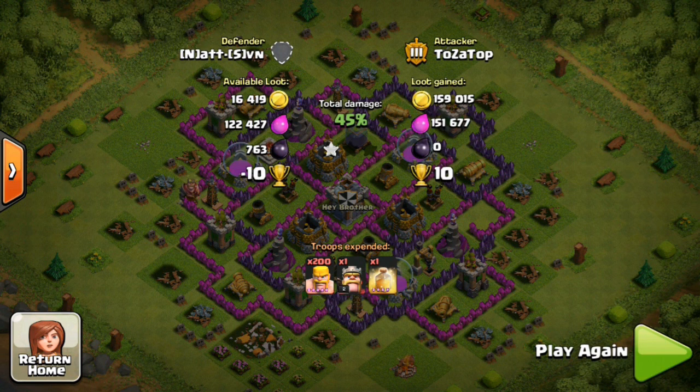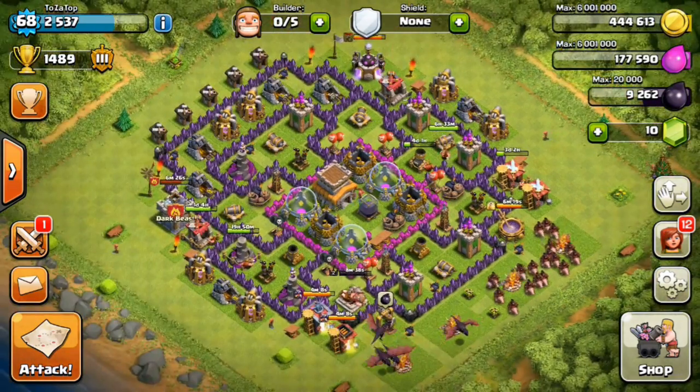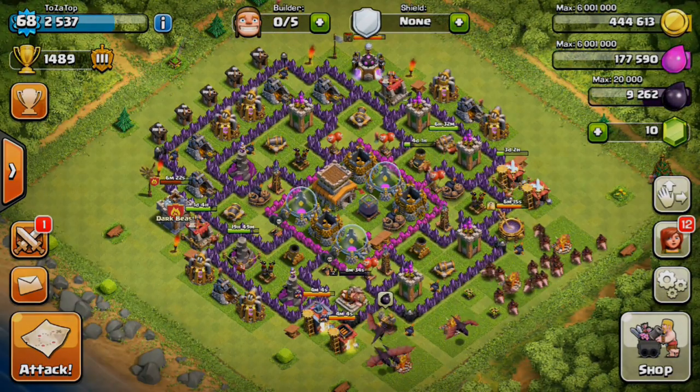Unfortunately my king goes the wrong way, my barbarians get killed, and he gets killed too - so I end up wasting my king. What really got me was wasting one of my healing spells, because I was really happy that I'd gone in without using any healing spells and managed to get over 100,000 gold and 100,000 elixir. But overall it was still worth it and I had a bit more to spare. Hope you guys enjoyed today's video - if you did a like is very much appreciated. Thank you for watching and I'll see you guys later - take care, bye!